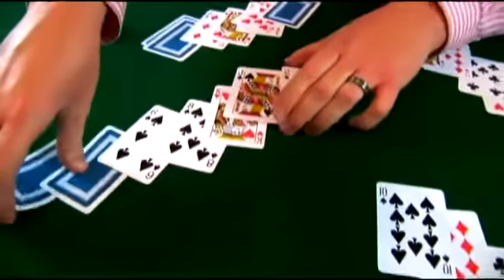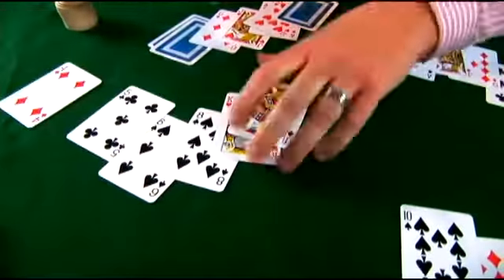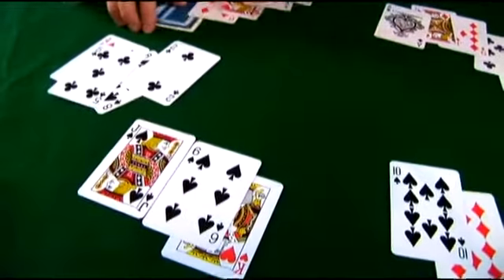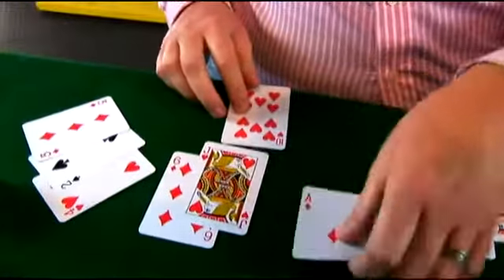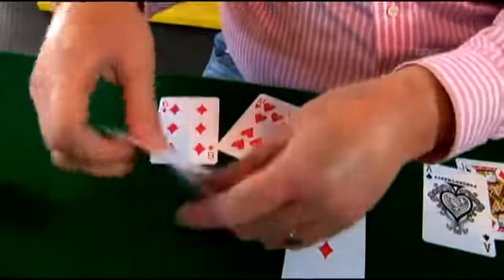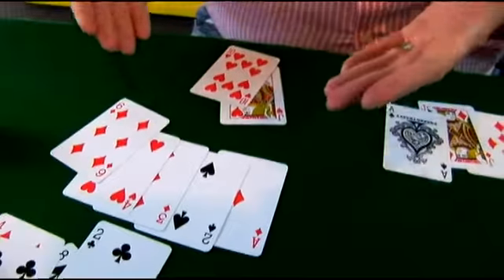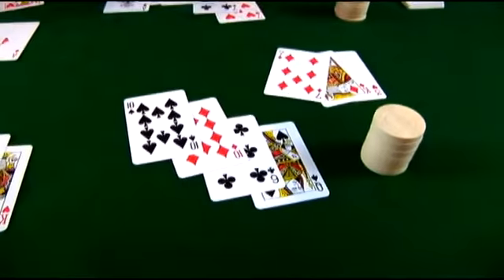Moving around, we have a six, and the best hand that can be made here is actually a pair of kings. And lastly, this player had the fortune of getting a six — no other wild cards. They did make a straight: ace, two, three, four, six is wild, and they have a five. Unfortunately, a straight does not beat four of a kind. Four tens wins.